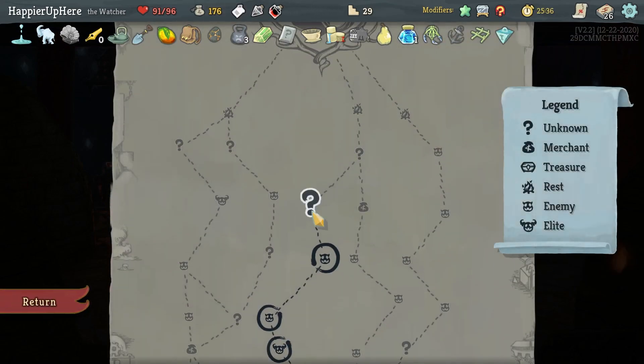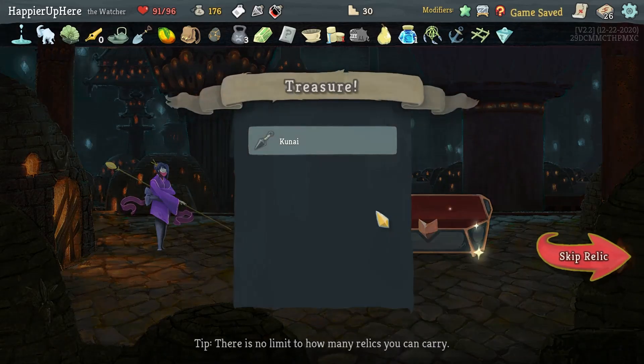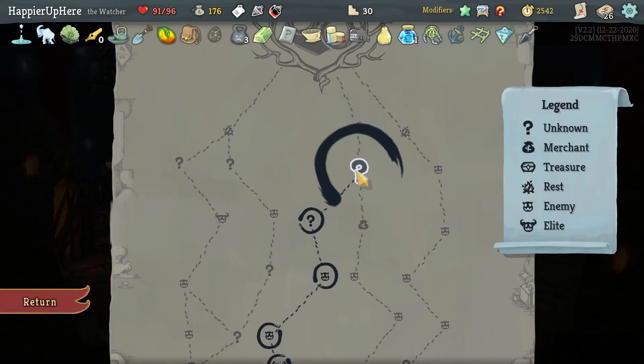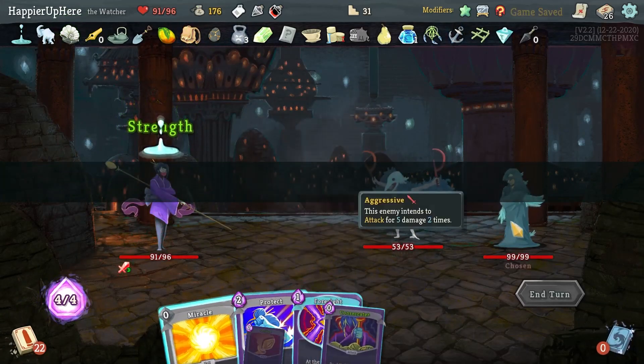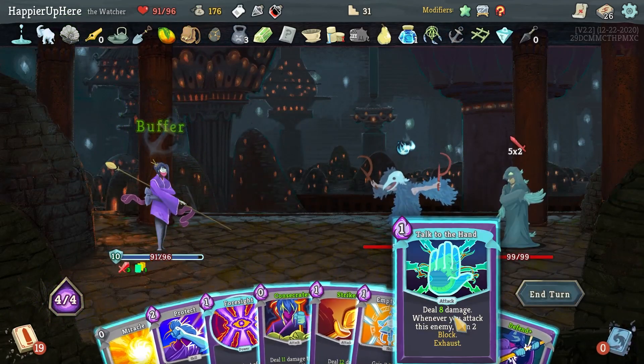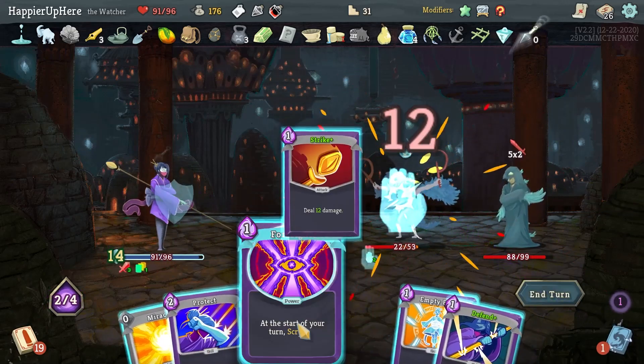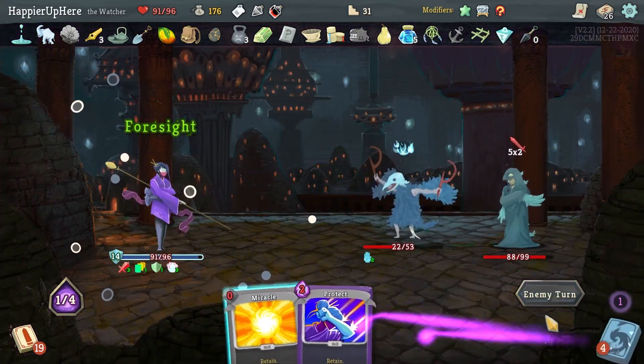Got Centennial Puzzle — the first time you lose HP each combat draw three cards — as well as a Fear Potion. Got Kunai — every time you play three attacks in a single turn gain one Dexterity. Here I got a regular fight not an elite. Let's do Talk to the Hand, Consecrate, Strike, Foresight.